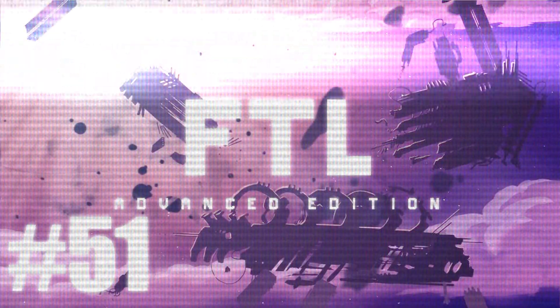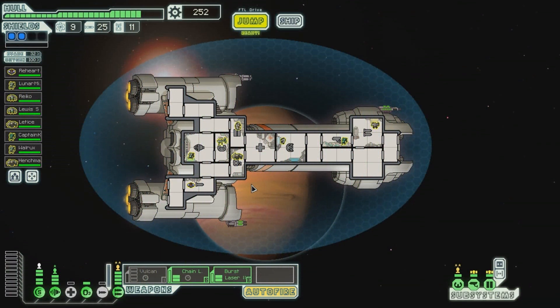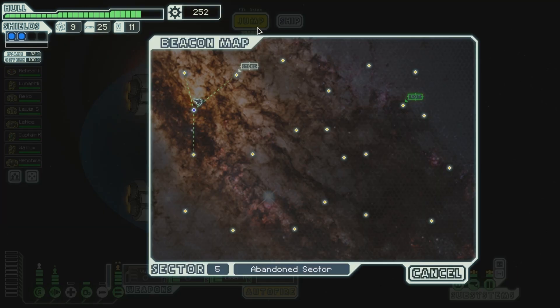Welcome back everyone, welcome back to Let's Play Faster Than Light Advanced Edition. We are in this advanced little thing cruiser. I haven't played this game in a few weeks now actually, so I kind of forgot where we were. We've got a full crew complement of people. We've got the chain laser and the burst laser, which is quite nice. We've got the Vulcan as well, which is pretty ridiculous.